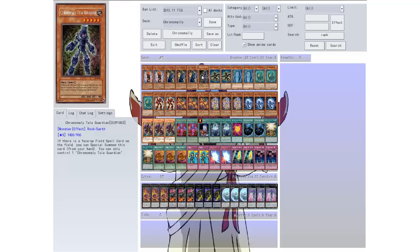Then we have Tula Guardian. If there's a face-up spell on the field you can special summon this card from your hand. You can only control one of them at a time, that's why I only put one in here.